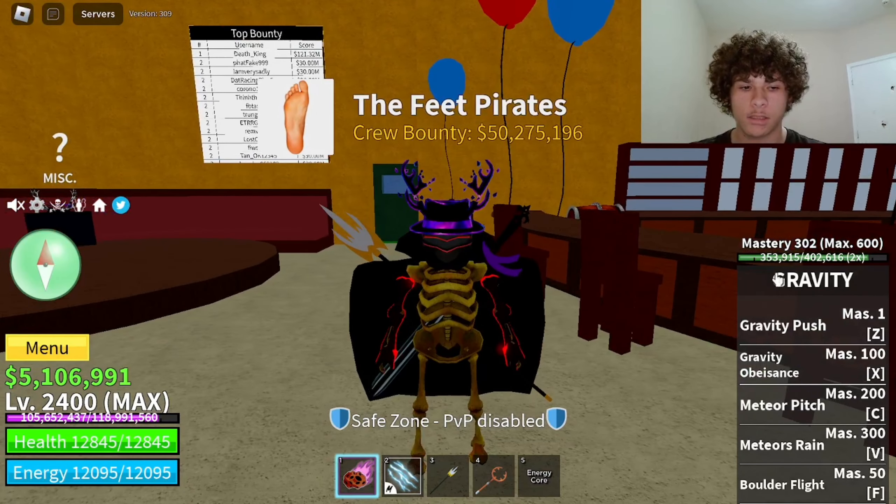The first move on gravity is called Gravity Push. The Mastery cost on that is only 1. This is how it looks — it does 2,302 damage.